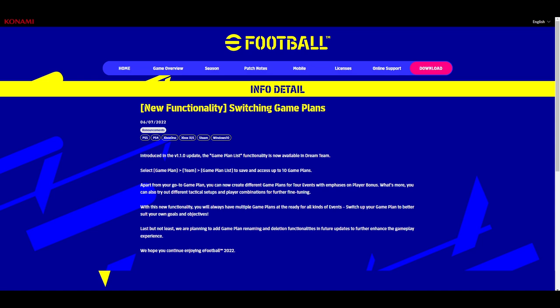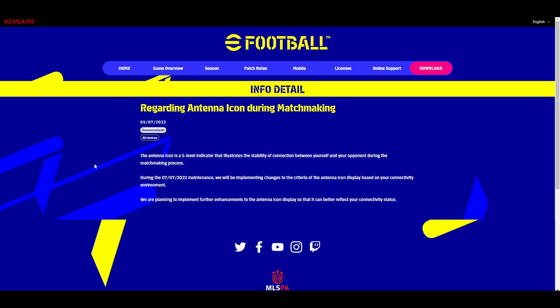Simple things like this should have been in from launch, but it's nice they're adding it. Next up, regarding the antenna icon during matchmaking — this is something I'm interested in. A future enhancement will make the antenna icon better reflect your connectivity status to your opponent. It's a five-level indicator, similar to the ping bars from PES 2021 and the eFootball beta from June or July last year, where you could see your opponent's connection quality. Currently, every match seems to show five bars, which definitely isn't always the case.